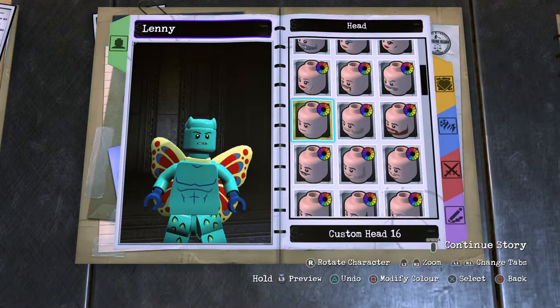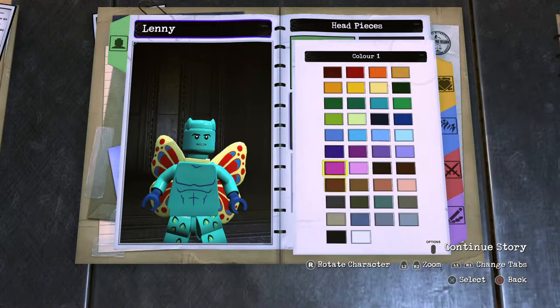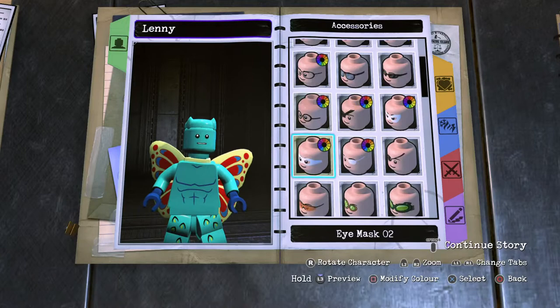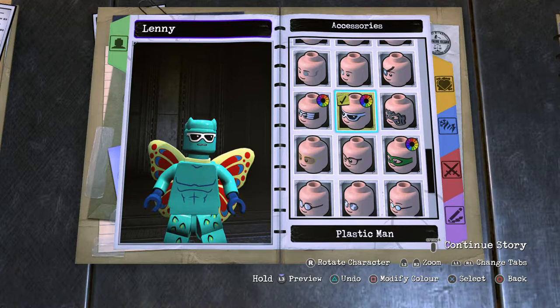No eyebrows, so we're going to blend them in with the body. For accessories, give him some sort of giant eyes. Probably Plastic Man if I had to choose - those big googly eyes that he has. The other option is Music Meister, so you do have a few options. For me, I think I like the Plastic Man ones.